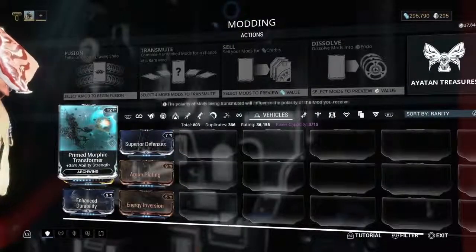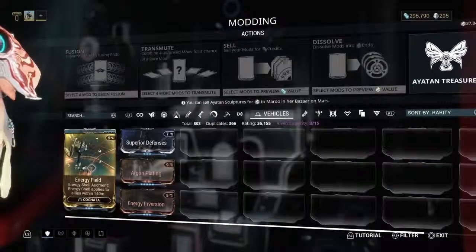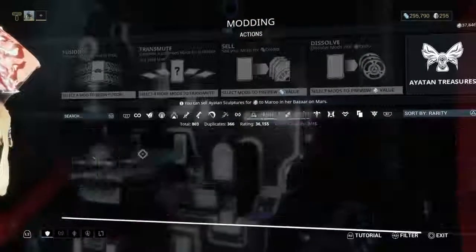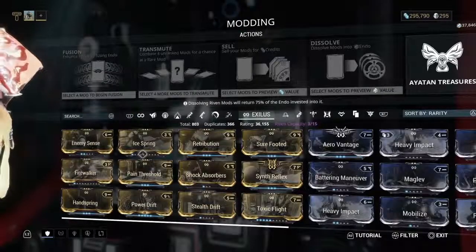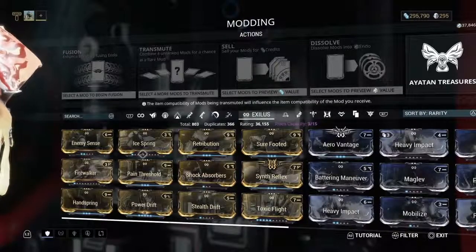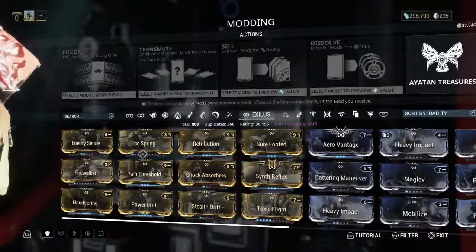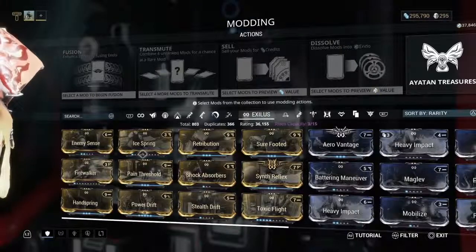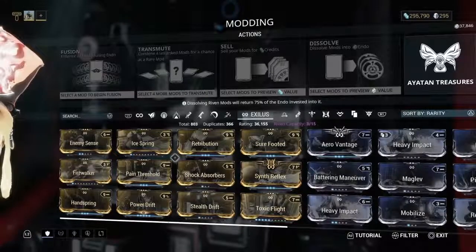There are also Archwing mods. The Archwing in the game right now doesn't have super usefulness — I'm hoping they do more with it in the future. There's your Archwing gun and Archwing melee weapons specific to the Archwing. However, if you beat the Profit-Taker boss on Orb Vallis on Venus, you get the ability to deploy one of your Archwing weapons down to you on the ground.